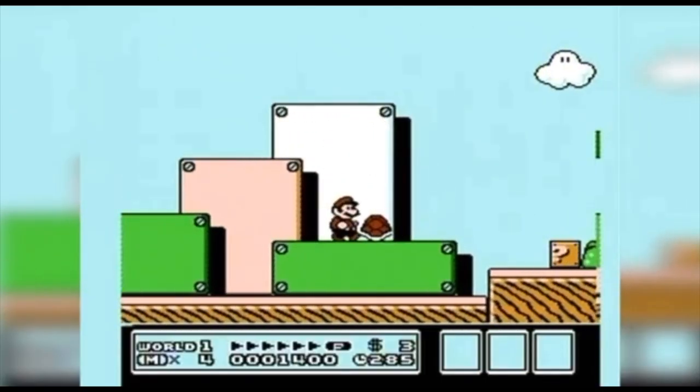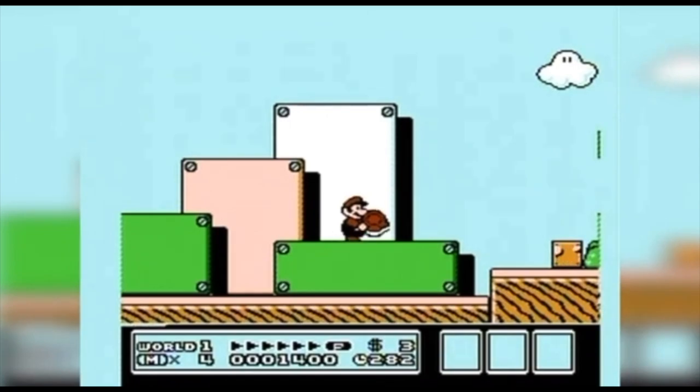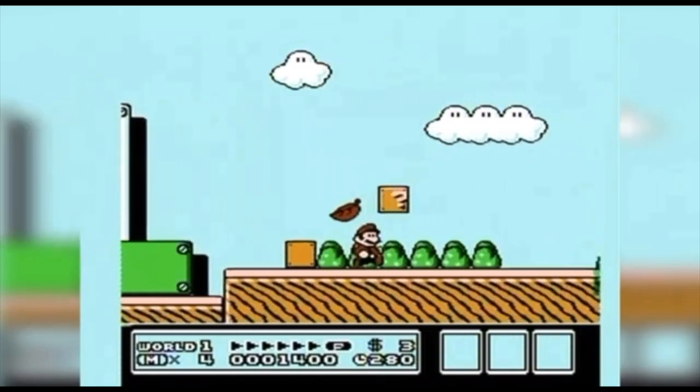In Mario 3, you can use one to get any of the Leaf or Tanooki suits. Or you could even use one to get extra points or extra coins in certain levels.